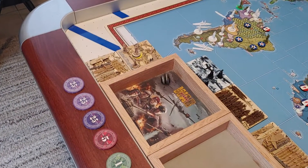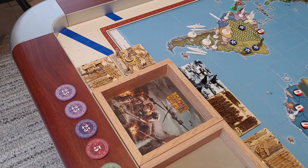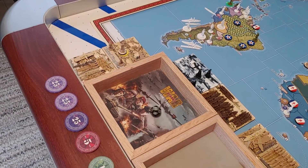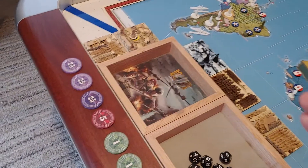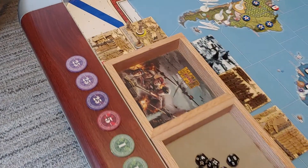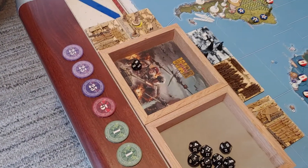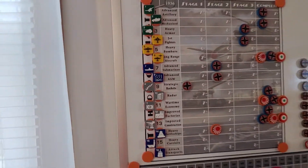Jet Fighters, 8 or higher — missed again. Advanced Subs, 8 or higher — missed. Advanced Anti-Submarine Warfare, 7 or higher — rolled a 6, missed. Strategic Rockets, 9 or higher — got an 8, missed. So we went up a whopping 1 out of 5. Heavy Armor advances to Stage 3.